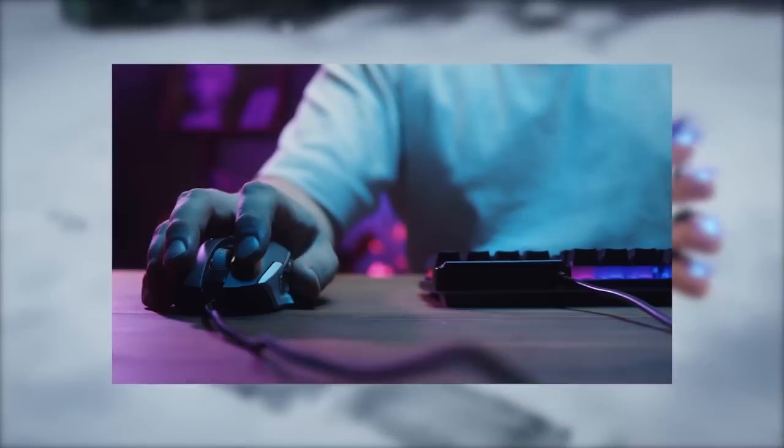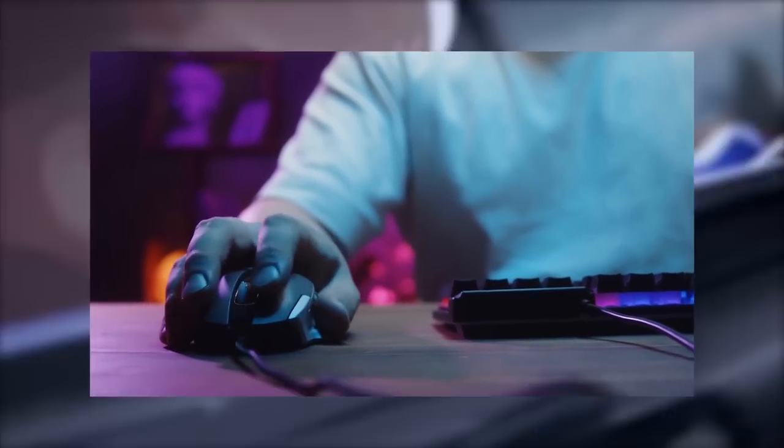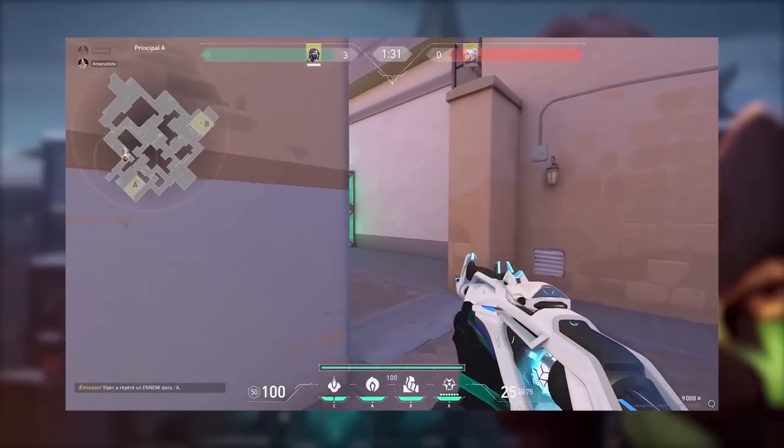Your crosshair should always be at the enemy's head level and nowhere else. Why is that important? Because you want to be able to react as quickly as possible without moving your mouse or aiming too much — that's what causes those whiffs. You want the enemy to move into your crosshair, not the other way around.